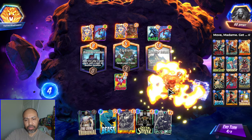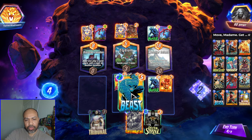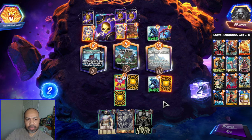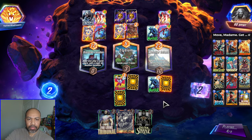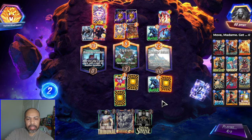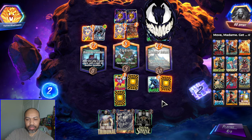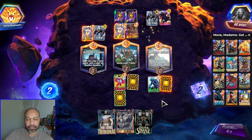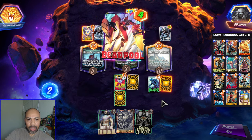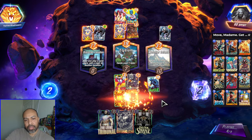Let's get the Human Torch to Ghost Spider, to an early Beast. I will have three cards in my hand. There is the large target we were looking for — the Venom coming down. The reason I am not snapping, even though I have Shang-Chi, is I need that Deadpool to get to 16 power. So that's step one, and I don't know if it will. Move that over, get these both back in our hand.